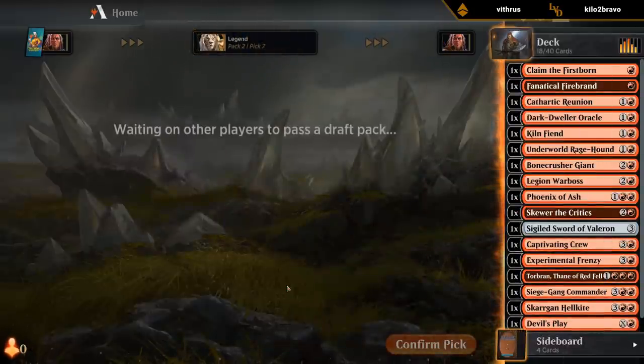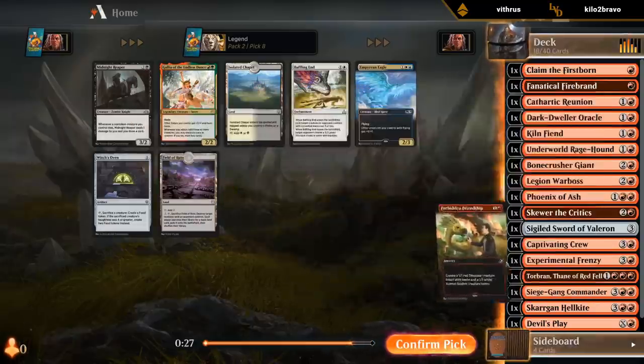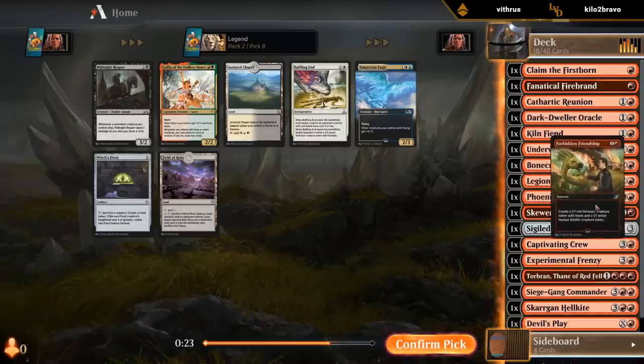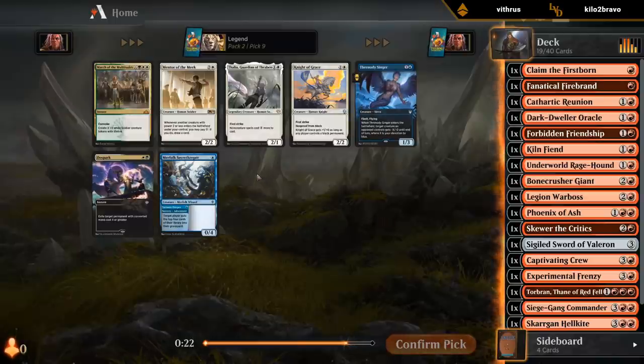Definitely need to lower the curve, although we haven't passed any cheap creatures so far. I'll take a Friendship. There's also Witch's Oven to combo with Claim the Firstborn, but this pack had nothing to begin with, so that's fine.